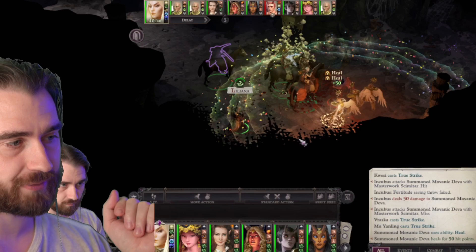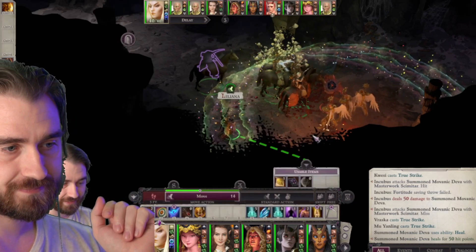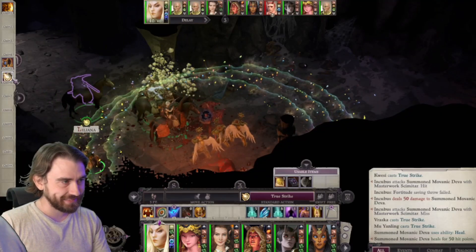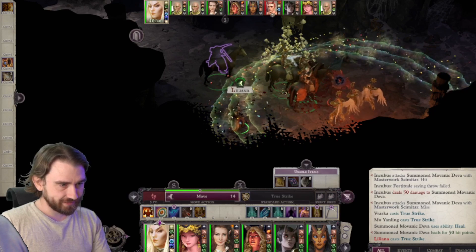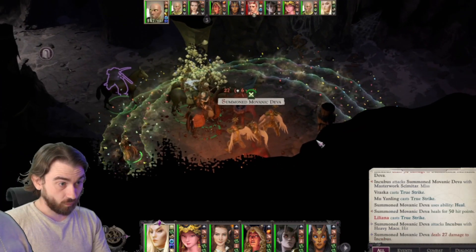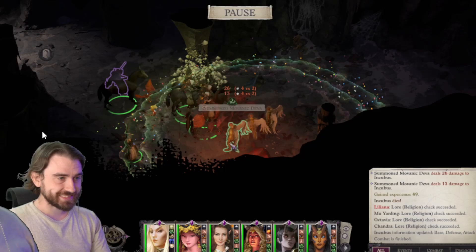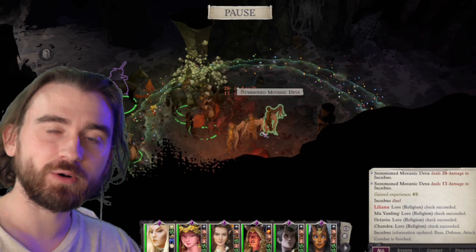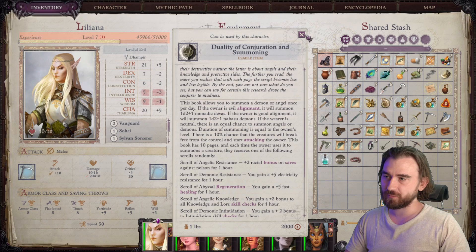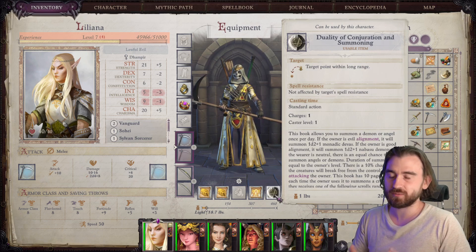But that is not all — the devas that you summon, I think it's best shown with a clip. This is unfair difficulty, as are all my clips. God, these devas are good! We are fighting Incubus. What are these devas? Not only that, but this item is currently bugged: when you have this item and you have zero charges left for the day, you can save and reload and you will get all your charges back. Use it only if you want to really push something.